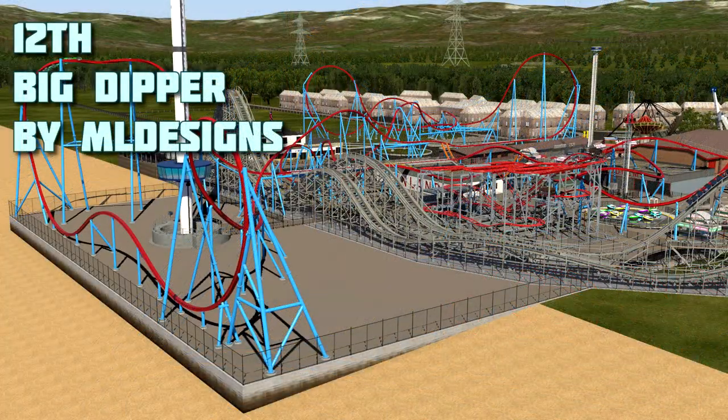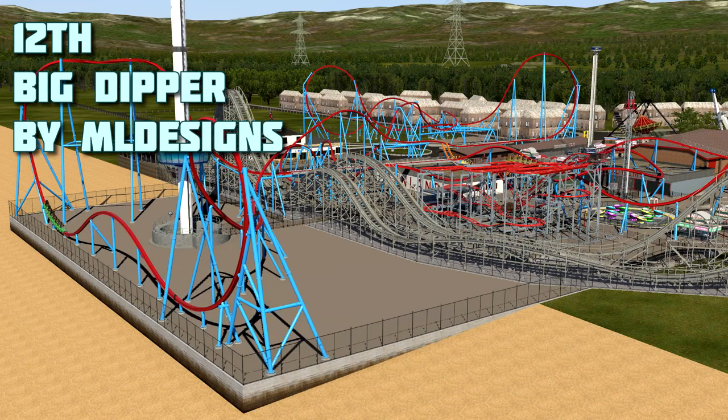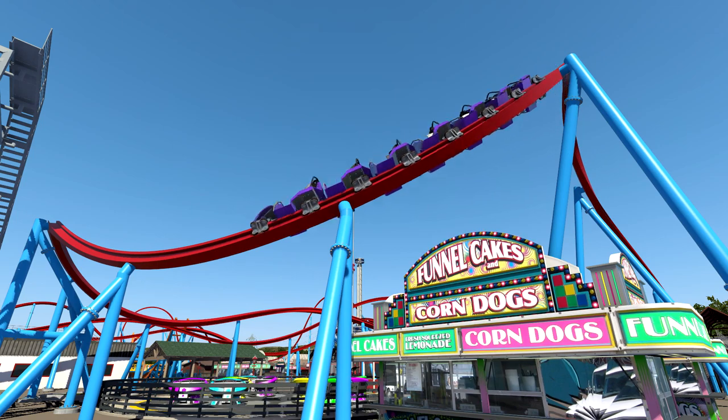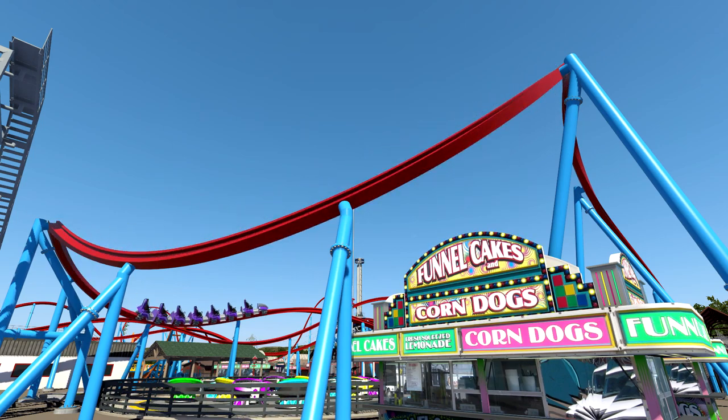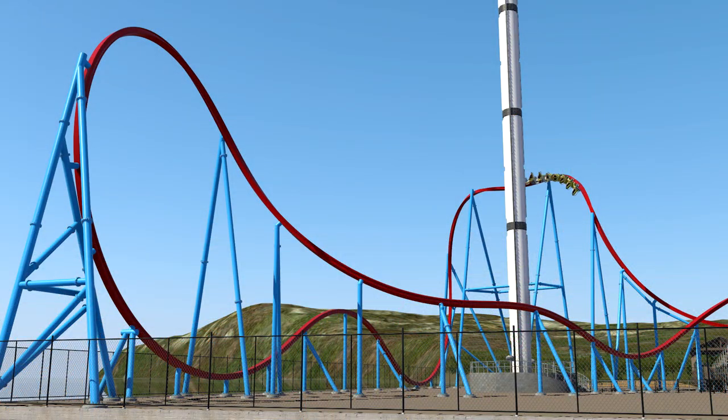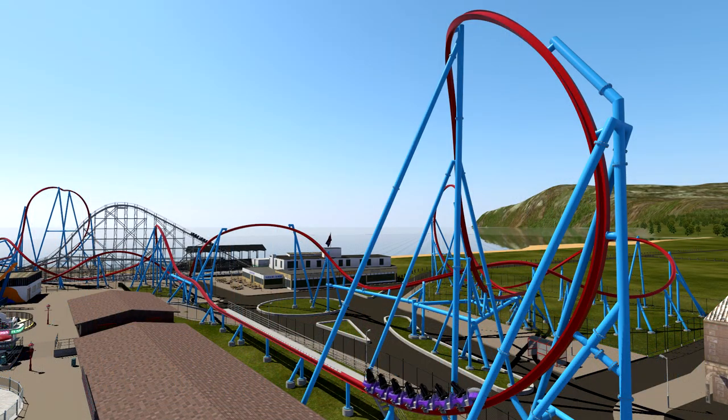In 12th is ML Designs' Big Dipper, a ride which certainly delivers a lot of bang for your buck. Big Dipper features three launches — the first of which introduces us to the ride, the second kicks it into high gear, catapulting you into an incredibly cool element next to the park's observation tower. Ultimately, there was a great use of inversions throughout the layout. However, the ride type didn't seem to fit the bill — the small inline train design leads to poor throughput and lends itself more towards a compact coaster that weaves around itself. Sadly, Big Dipper doesn't do this, but still remains very well designed.